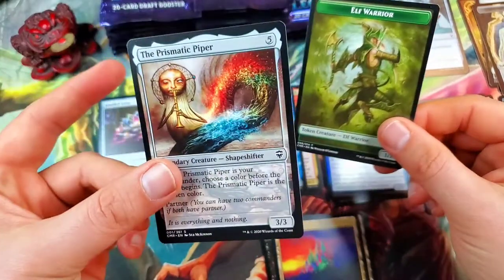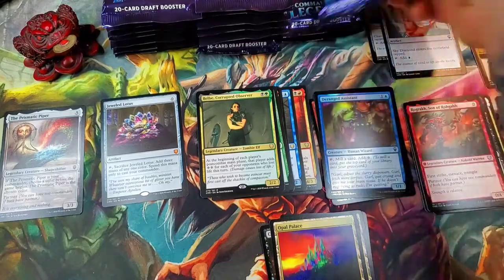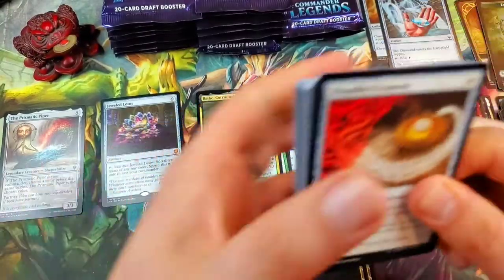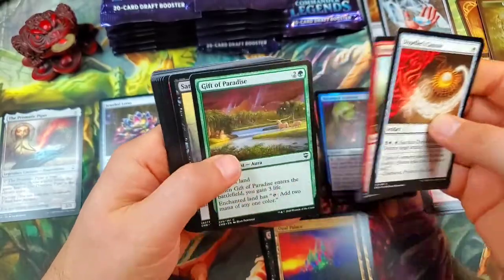So we should get four of these — a whole playset of Prismatic Pipers I believe. Holy mackerel, we are in it to win it on this box — Jeweled Lotus already, going crazy.